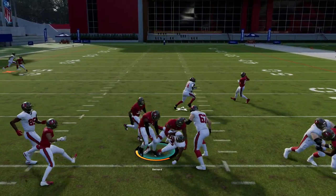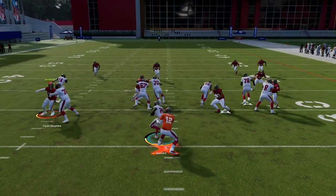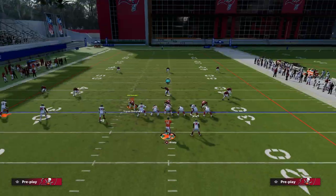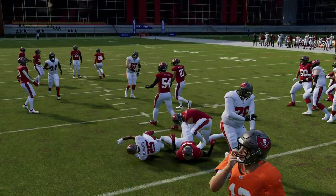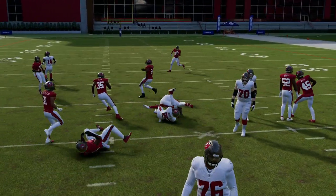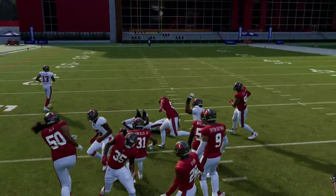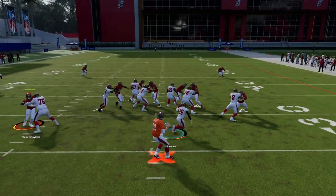Another thing you can use the left trigger for that's really underrated is: as you're running through, you can hit it and they'll do a little hesitation move - that's actually a really underrated move. You can also hit left trigger, cut inside, cut outside real quick, and it creates almost a stop-and-go feel to the run. In this year's game they tried to take out jukes and spins - you basically have to pay for an ability to use those - so using something like this L2 cut lets you get through a tinier hole to finish runs.